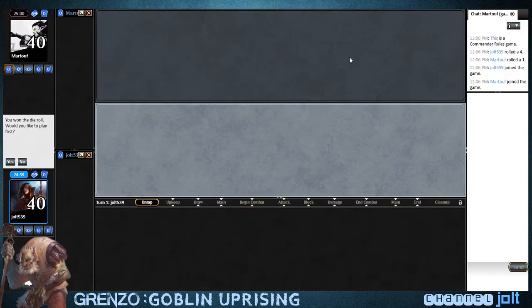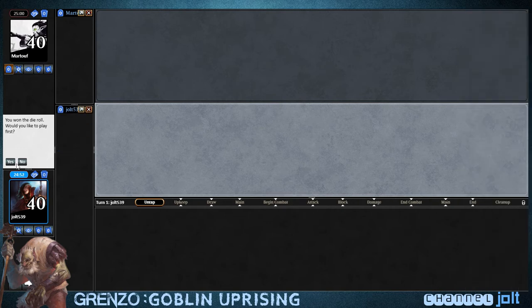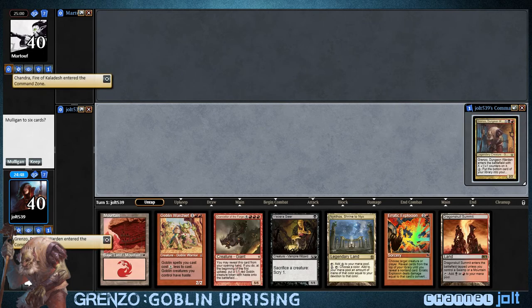What's up everybody? I've got some Grenzo for you today. We have a bunch of goblins that are in jail and they're angry and they want to see the world burn. They want to get out of jail, and luckily Grenzo has the key. So let's get some goblins out.